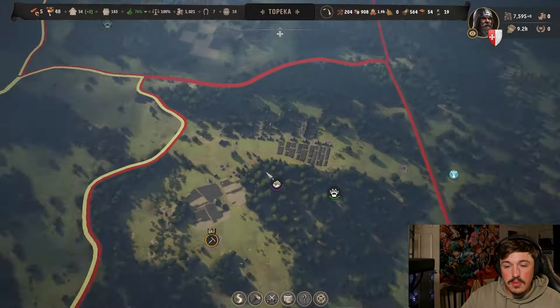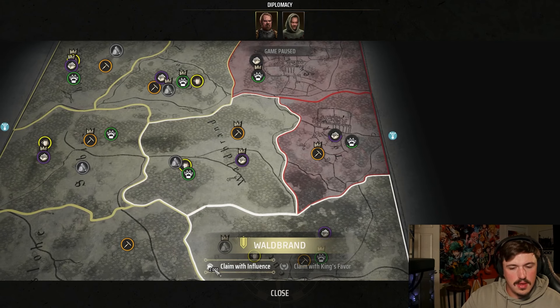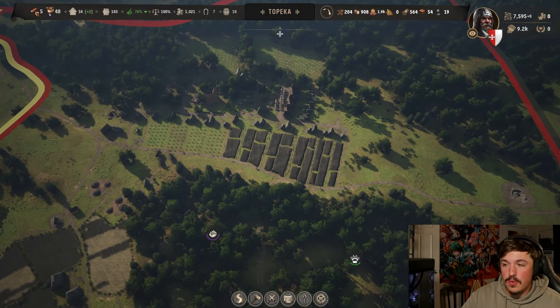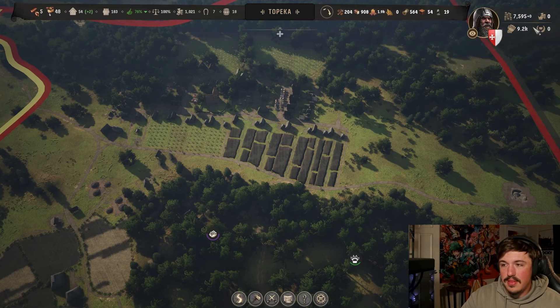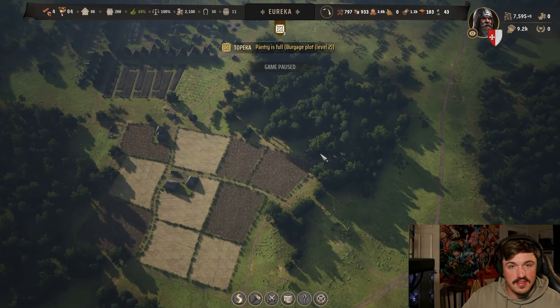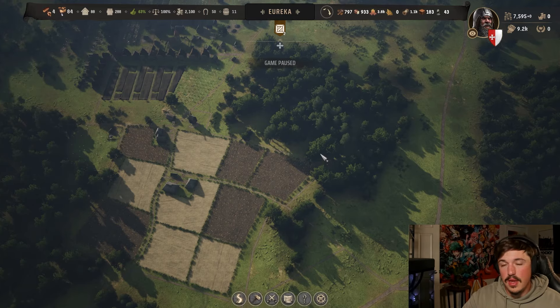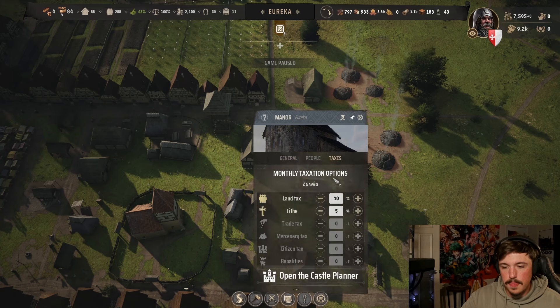When you go to claim a region, you click on it and select 'Claim with Influence.' It costs 1000 influence at first. You can find your influence in the top right corner — it's the gauntlet icon. You earn influence through several things: winning fights, breaking soldiers, and collecting bandit camps all count toward influence.